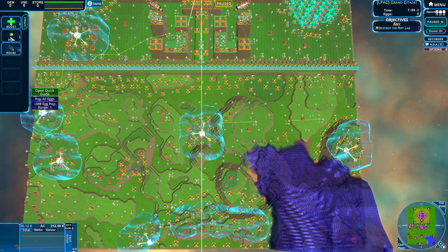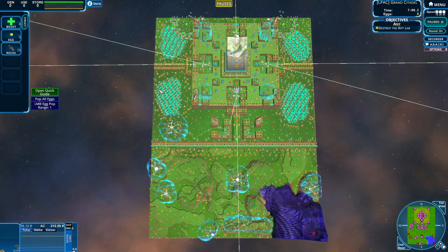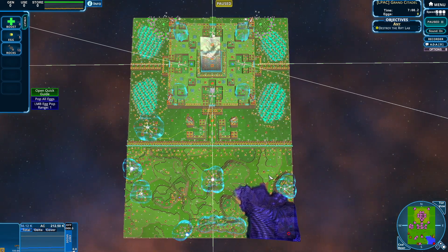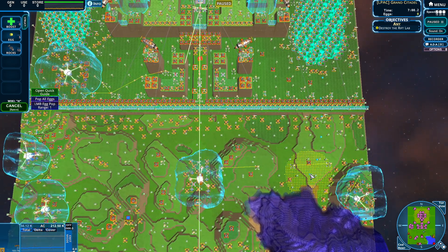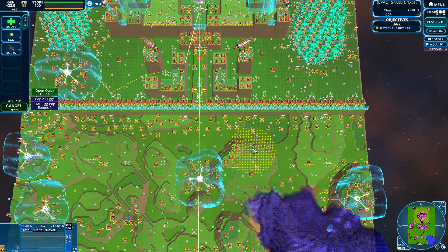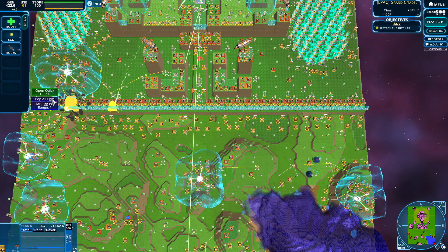We have 5 eggs to our name — that seems like a little too few, but sometimes you have to plan your eggs out. Now, if I were to drop an egg right here, something interesting might just happen. The egg is down. Let's just pop all eggs. And now we have our first assault into the grand capital.